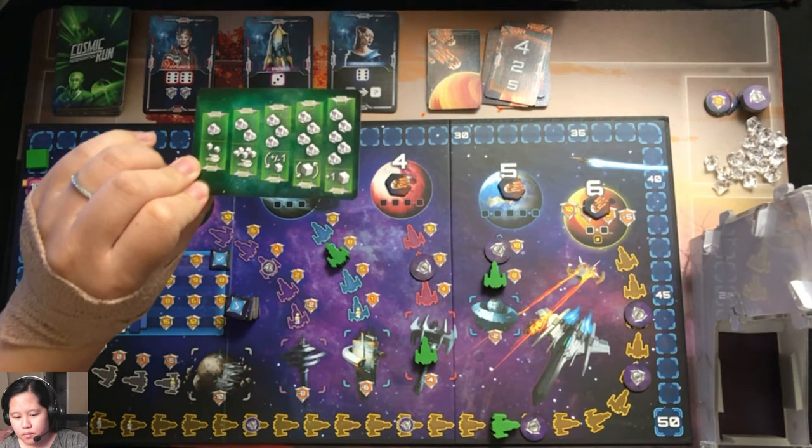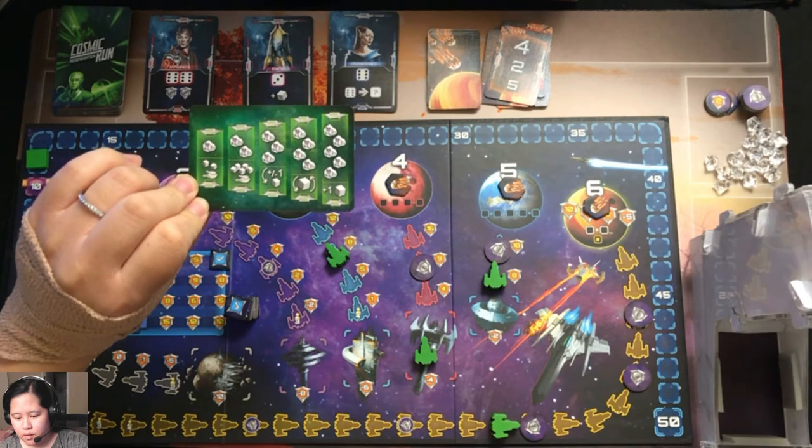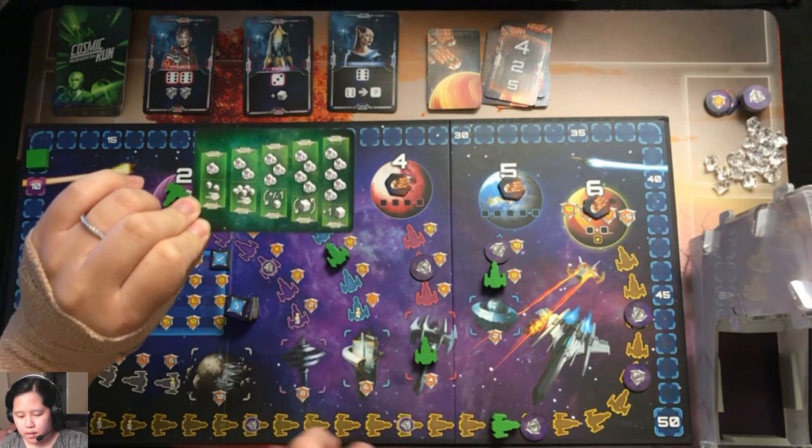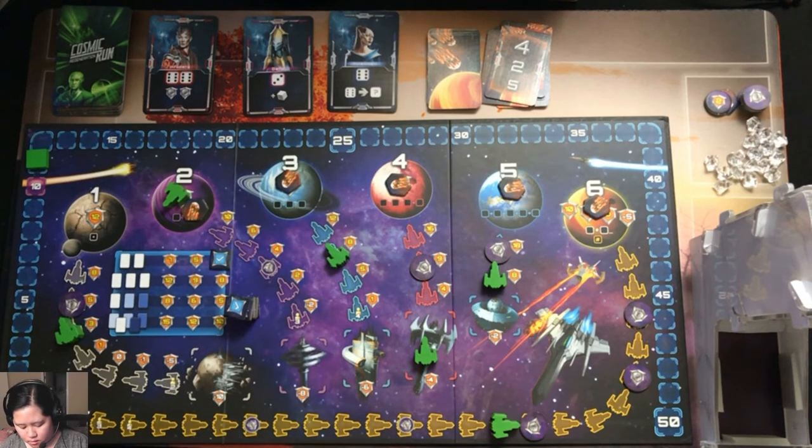With four crystals I could flip a die to its opposite side. But I think I'll wait for five crystals, which lets me get an additional die roll.